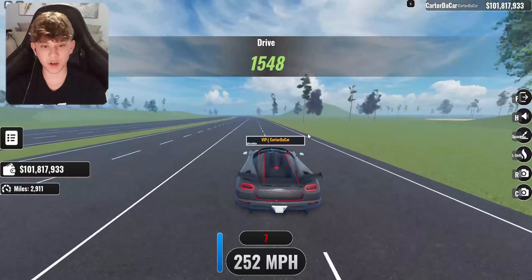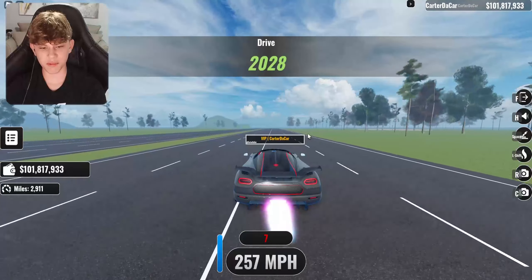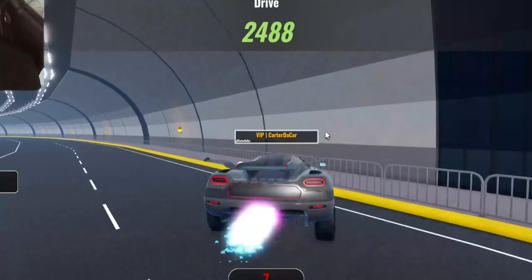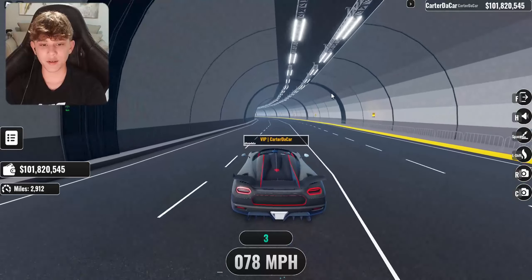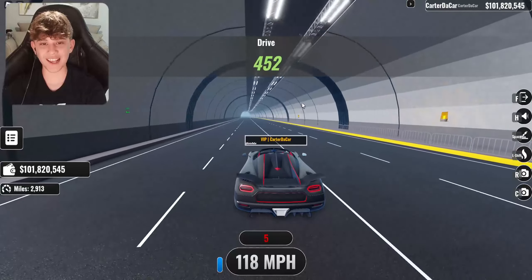I do want to test out if they actually made cars more stable at top speed. I believe we're going top speed right now. Yeah, cars seem a lot more stable when turning at top speed because they used to spin out a bunch. Obviously if you hit a wall it's going to spin out, but they used to just spin out way easier. So I believe they've changed up the chassis a bit — that's very good.